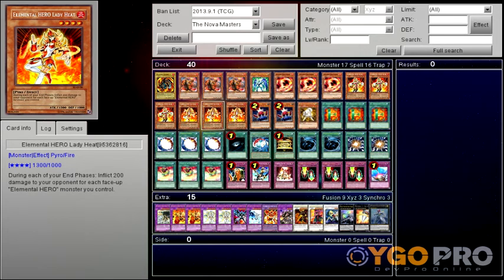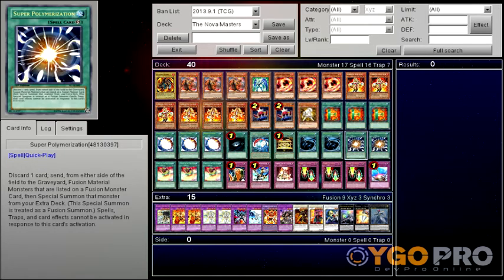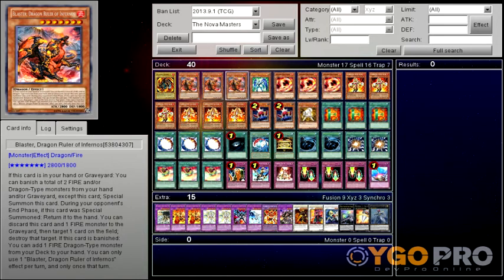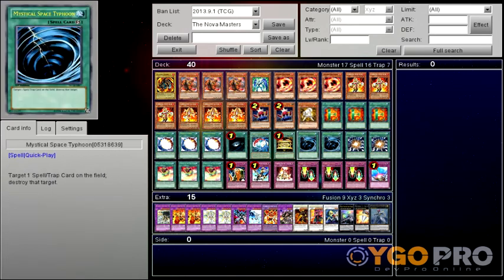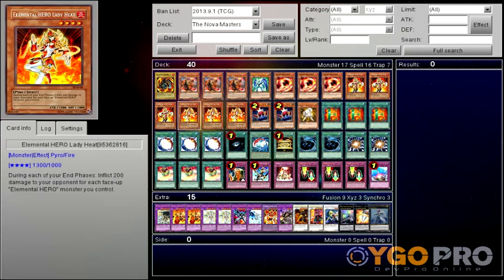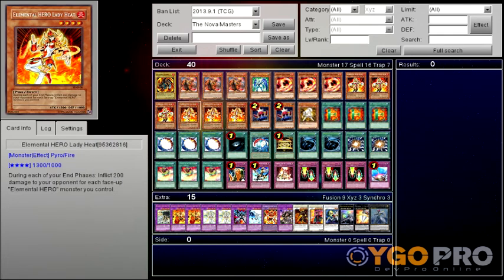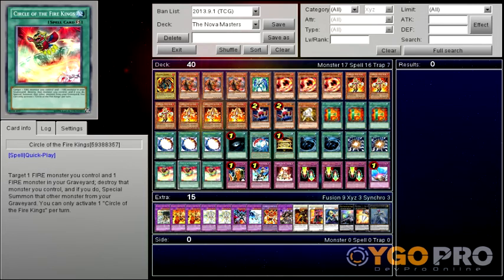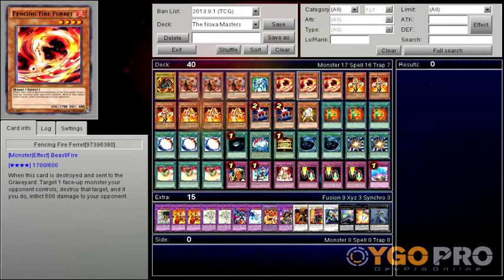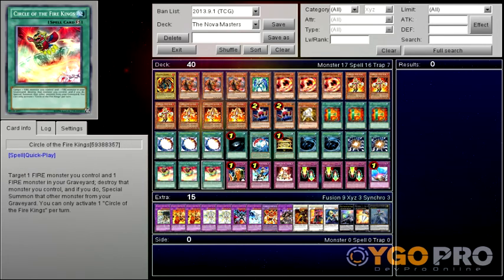What you want to do is have the Elemental Heroes out on the field and steal their cards with Super Poly. Super Poly is actually a really good card and it synergizes well with Blaster. Blaster synergizes really well with this whole deck because you can banish it with Miracle Fusion, add Blaster to your hand or add a Flame Belt Guard, and use Prism to dump the graveyard with Heroes. Fencing Fire Spirit is great with Circle of the Fire Kings — if it's destroyed and sent to the graveyard, you can destroy one of your opponent's guards or special summon a different one.